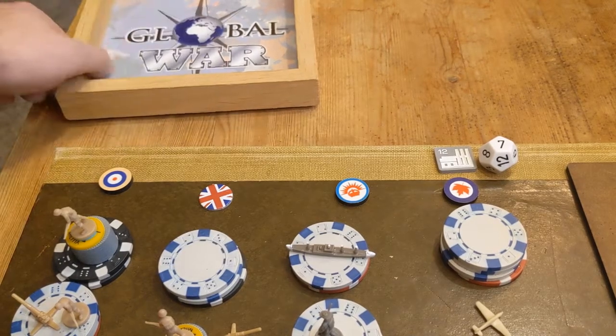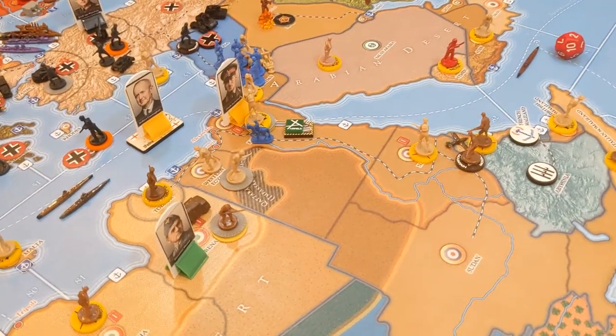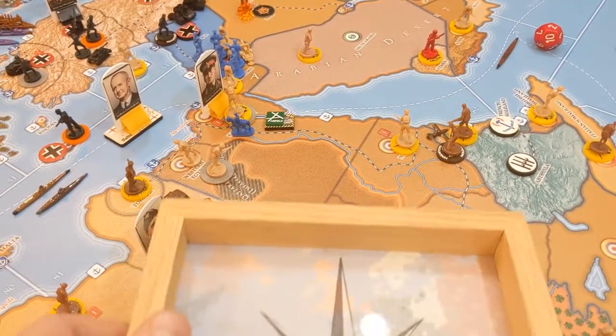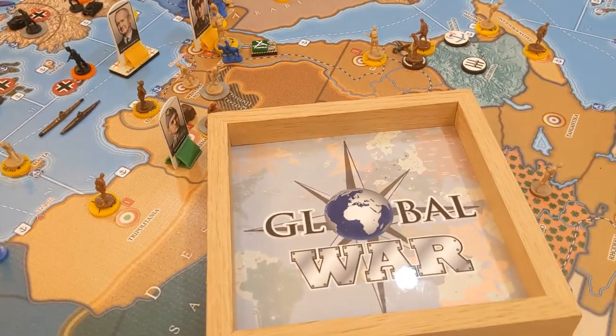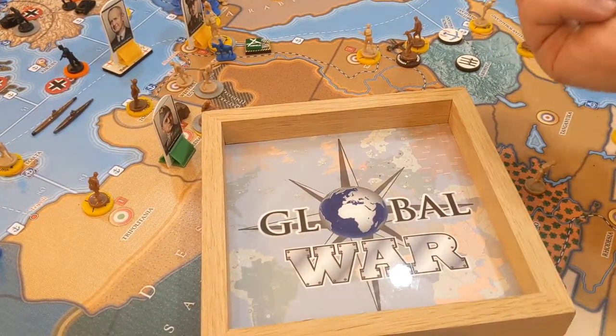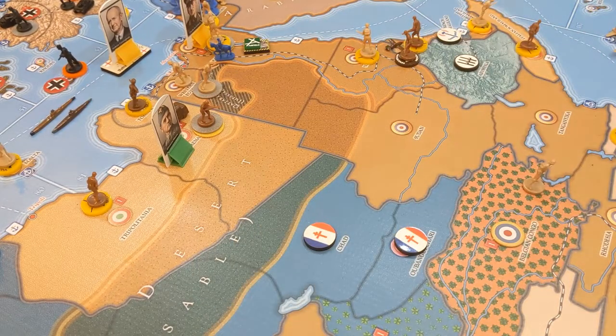I'm going to grab that dice tray because we do not want to forget this — we'll carry it to the appropriate section of the board to roll for that submarine. Our anti-submarine roll: what we need is to roll a two. Oh, it was almost a three but not quite — no cigar.